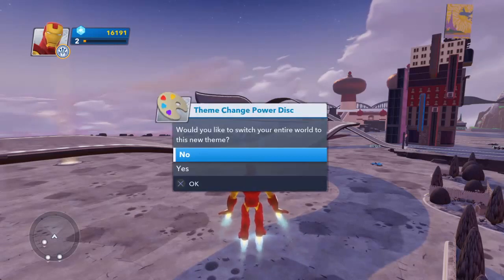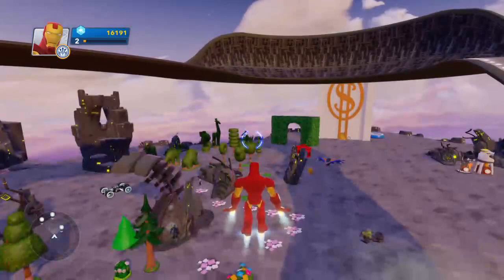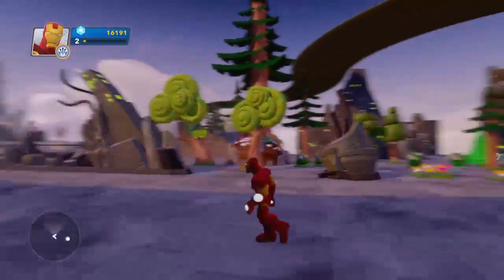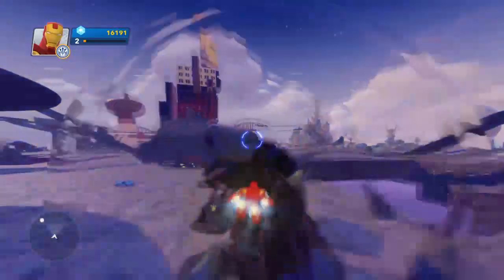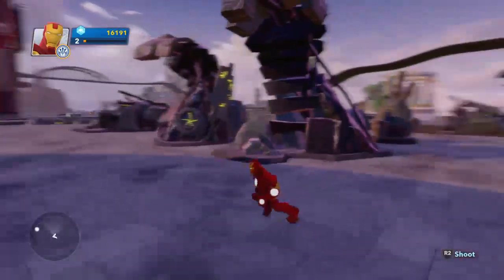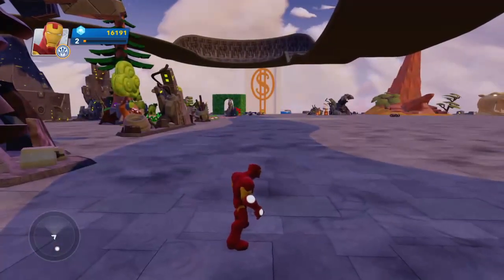Next up we've got Star-Lord — again that's just a racetrack. It's all metal-y, with alien architecture. Just whacked straight into that. Pretty cool if you want to design some Guardian levels.